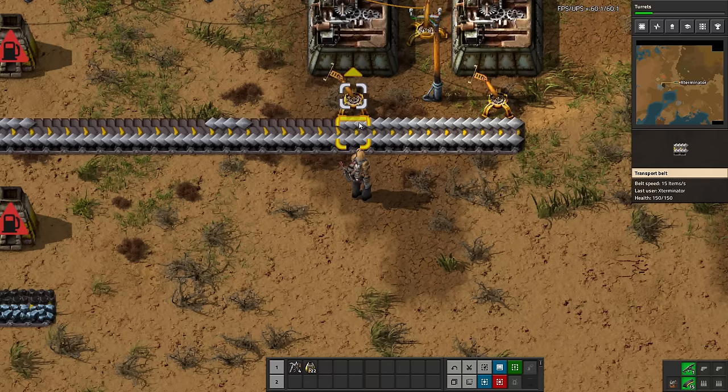Contrary to that, inserters outputting — putting onto a belt — have only one behavior: they will only place on the outside, the far side of the belt from them. There is no preference involved or option; they will only place on this far side of the belt. This is a mechanic that is very important to keep in mind when you build things, and we will be taking advantage of that. I'll go into more detail in my standalone tutorial.